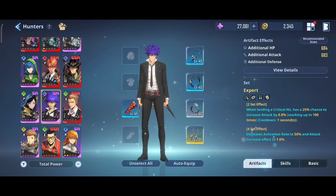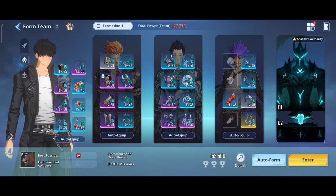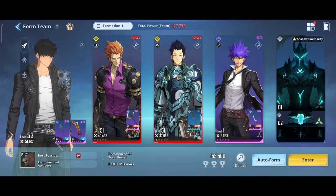And guess what? A level 1 Kang Tsai Seek. So his bleed effect is based on the target's current max HP — that's why he deals massive damage over time. So yeah, let's get started and please enjoy the video.